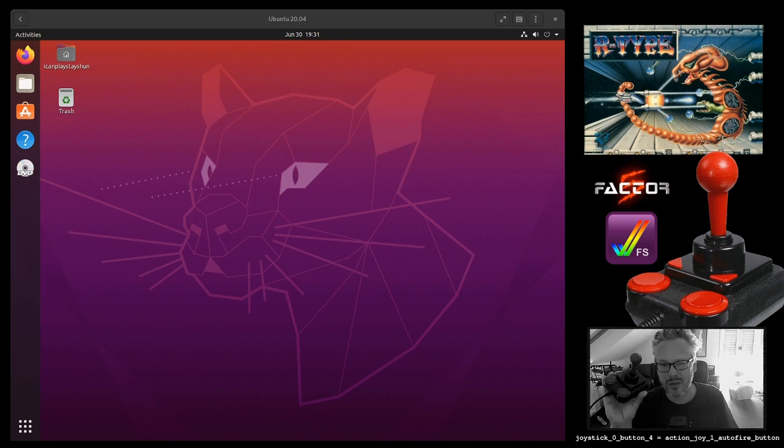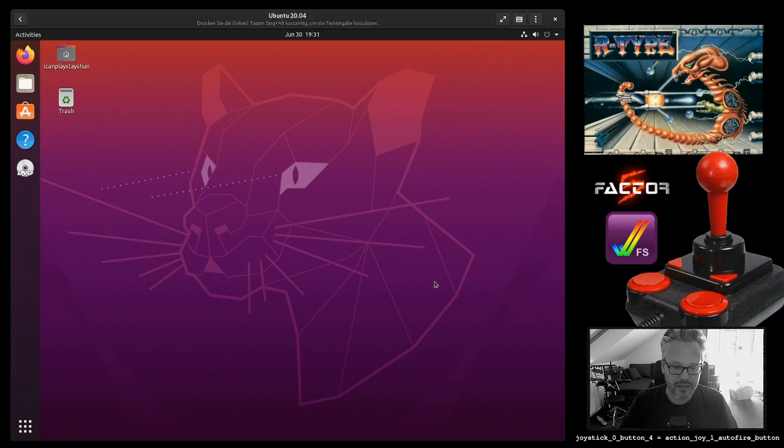So in this video I'm going to show you how to configure FSUAE to work properly with this joystick like in the old days. I don't like YouTube videos that go on forever without giving away the solution, so the solution is right here. I had to put this special configuration into my configuration file to enable auto fire on the triangle button and regular fire on the regular button.